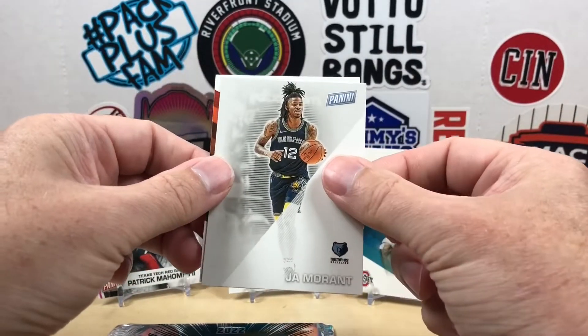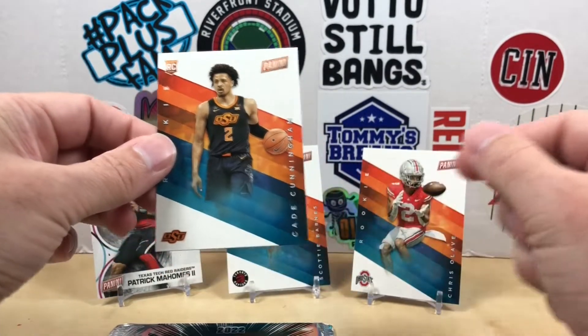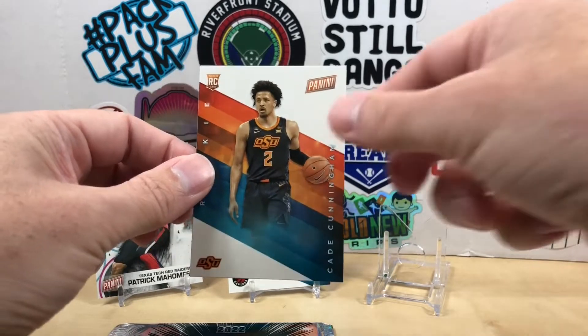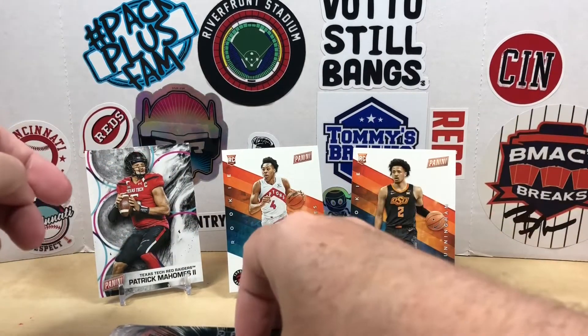We got a Ja Morant and a Cade Cunningham rookie. Sorry Chris, I'm going to replace you with the Cade. I'm hitting some nice basketball rookies for sure.